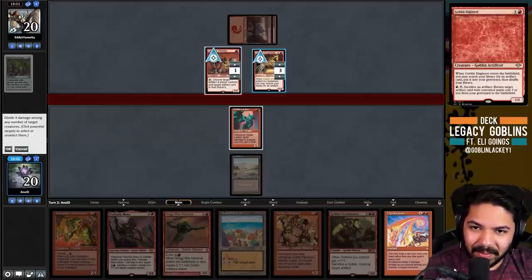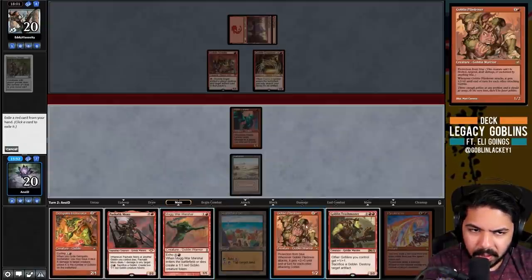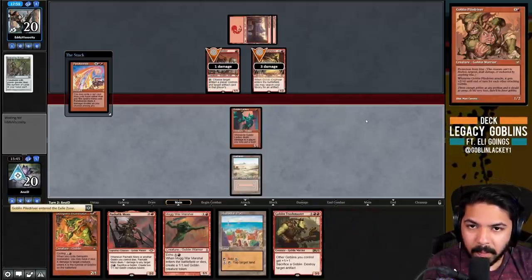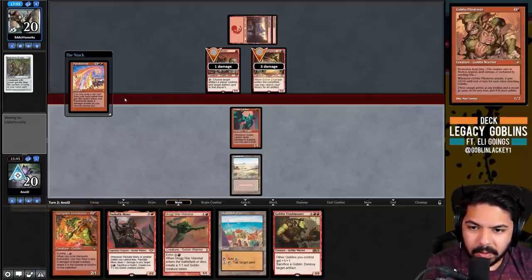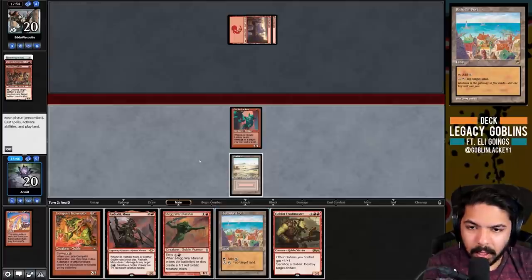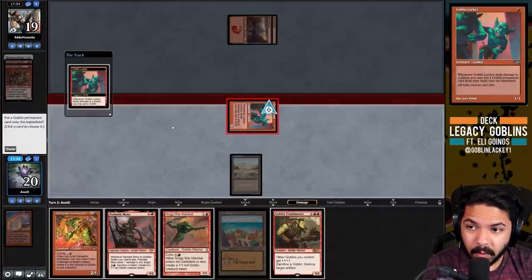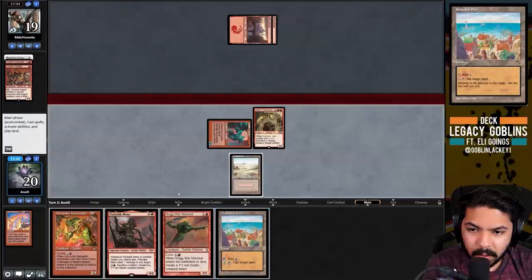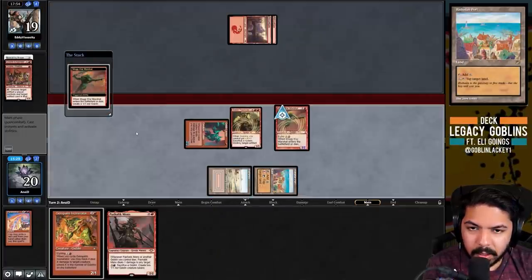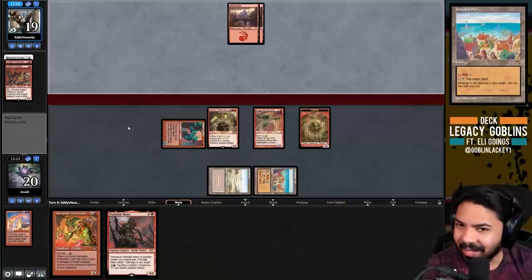I want to pitch the Pile Driver - we have enough of a clock with War Marshal and Trash Master, that's just so much damage. We even get to upkeep Port them - we get the War Marshal into play. If they play an artifact we can shatter it for free before the Marshal dies, and it keeps it from being summoning sick. We get the 1/1 tokens too - this is pretty great!